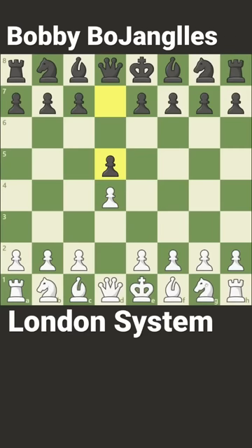It starts with d4, d5, knight to f3, knight f6, and bishop to f4 — this is the London System.